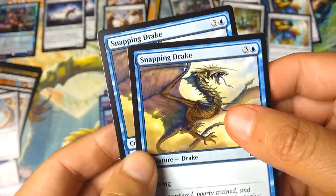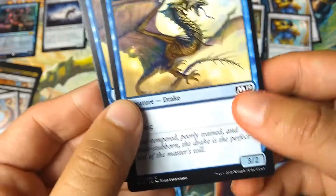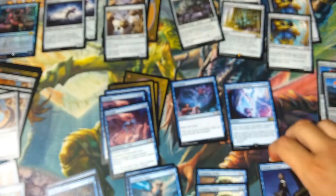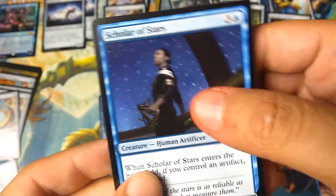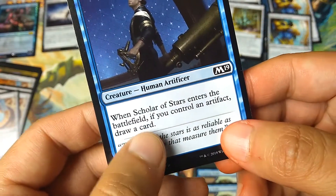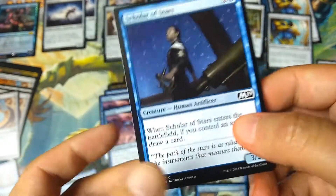I'm keeping the Snapping Drake as is — for 4 mana you get a 3/2 flyer. Nothing to sneeze at. There's 1 Scholar of Stars: for 4 mana, a 3/2, and when it enters the battlefield you draw a card. I like that a lot — I want to draw more cards.